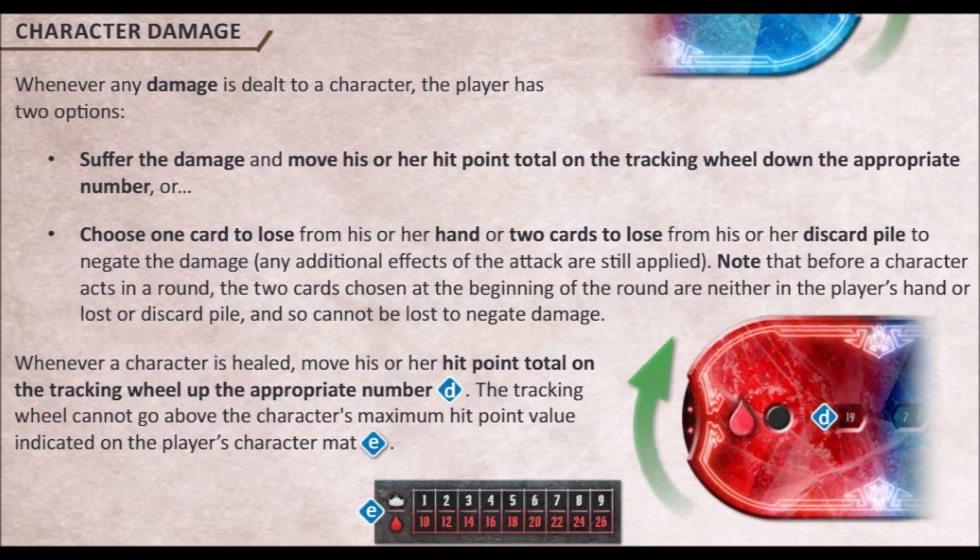Point number four: negating damage with cards. There is a clear passage in the rulebook that a player can choose one card to lose from their hand, or two cards to lose from their discard pile to negate any damage — any damage, simply. We forgot about that crucial rule once or twice, especially easily done in the heat of battle, and that actually cost us one scenario and a very difficult ending of another. Be aware of this rule — it is really your last chance sometimes to survive.